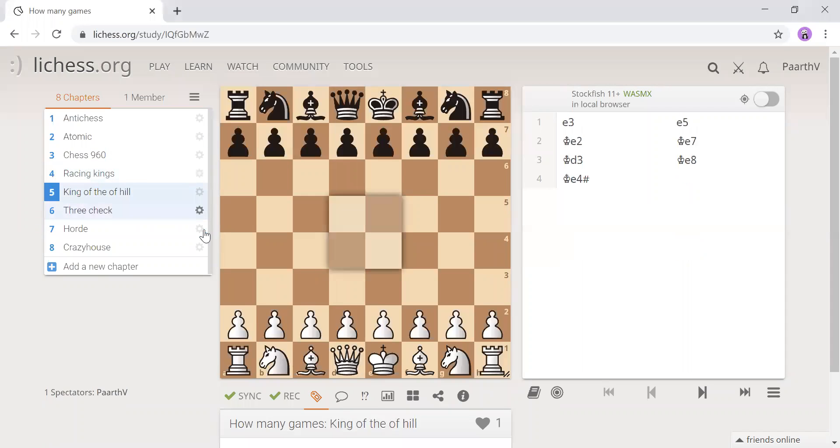King of the Hill is the game where you have to get your king into the center. The king can't jump over pieces, so if another piece goes in the center that blocks you. This is my tactic for a short game: it starts pawn e3, pawn e5.